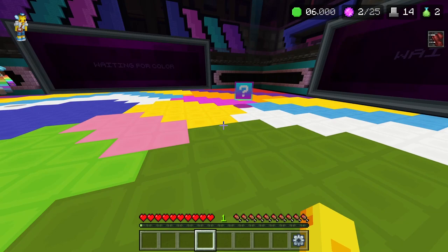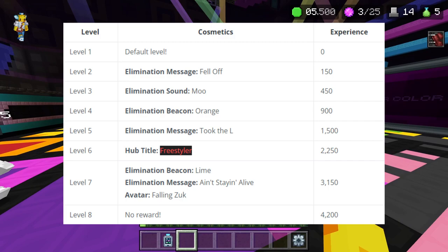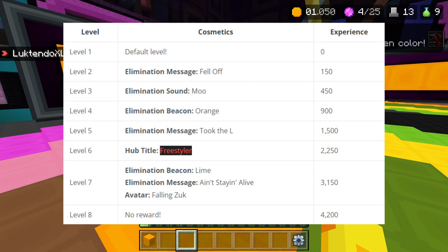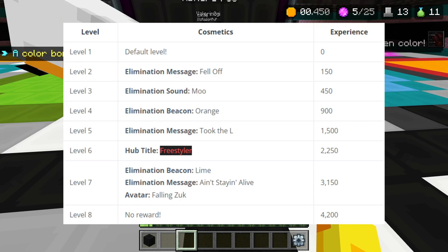Level one is just a normal one. Level two you get an elimination message called 'Fell Off.' Level three you get an elimination sound called 'Moo.' Level four you get an elimination beacon which is orange. Level five is an elimination message called 'Took the L.' Level six you get a 'Freestyler' hub title, which is really cool.